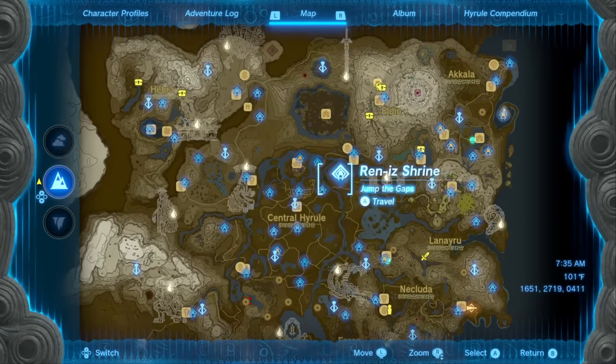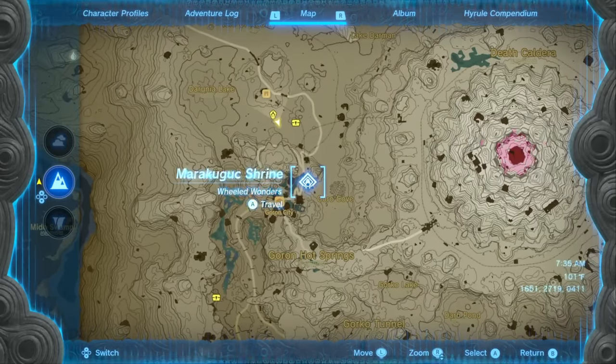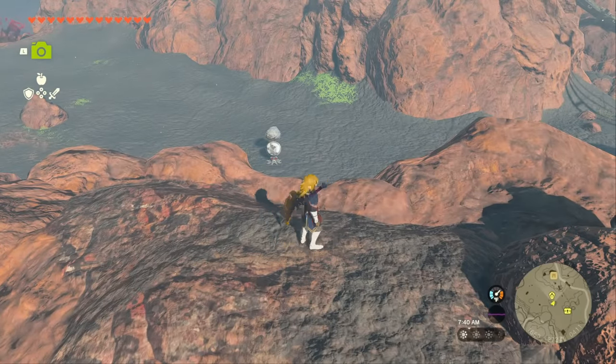If you head northeast from central Hyrule up to Death Mountain, you can go to Goron City and pick up the shrine that's right there. Head just a little bit north from the shrine, right on this little plateau on the other side of it, and you're going to see one of these Octoroks.